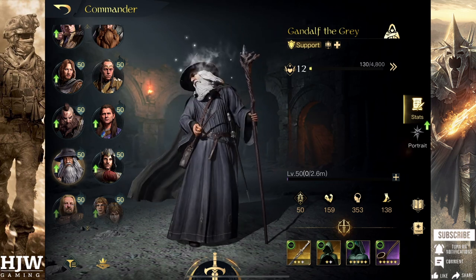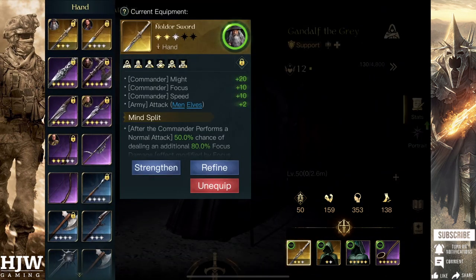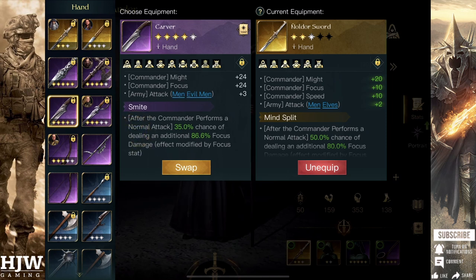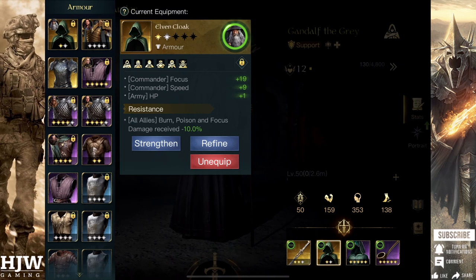Gandalf the Grey just has an awesome mix of troop damage, stuns, and damage avoidance. For equipping him I'd recommend using either a Carver or a Noldor Sword with Smite or Mind Split. If you don't have these you can use either an Elven Dirk or a Mirkwood Bow with Pierce — you're basically looking for the effect to have additional bonus damage. The Noldor Sword is probably the best as it has a higher chance of inflicting that bonus damage at 50% compared to 35% on the Carver.